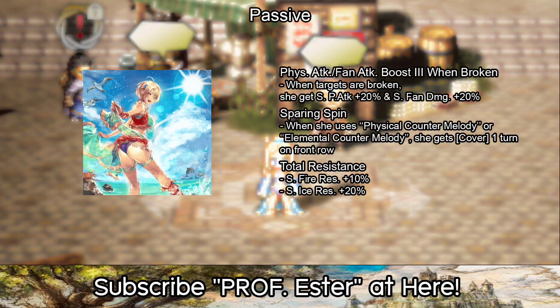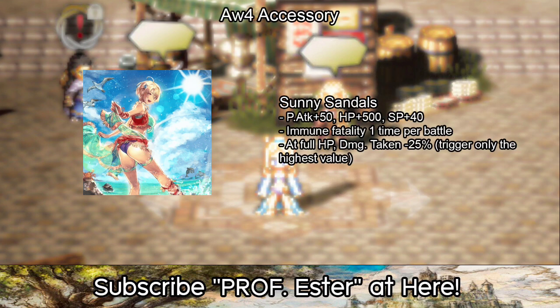For her passive, the attack-boosting skill on herself is good, but I'm most interested in Sparring Spin with Power Follow when I use the Counter Melody skill. Her Awakened 4 accessory is useful, but if Moon Fertility and damage taken decrease proc casually...